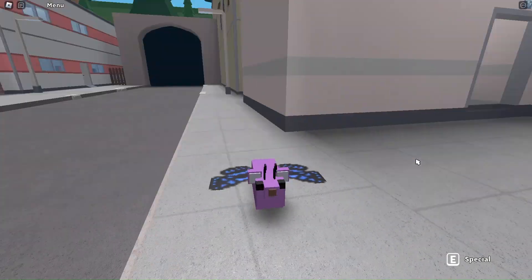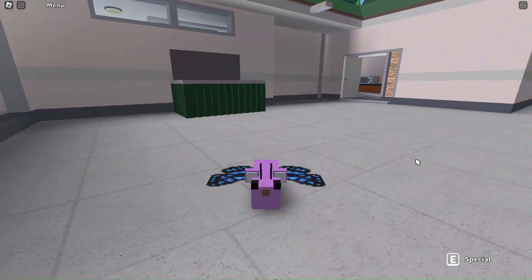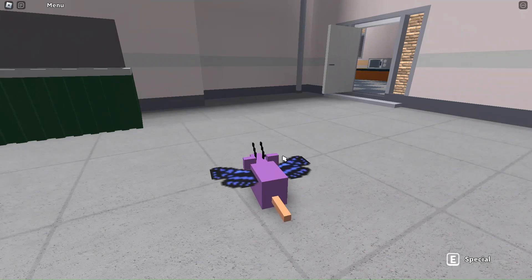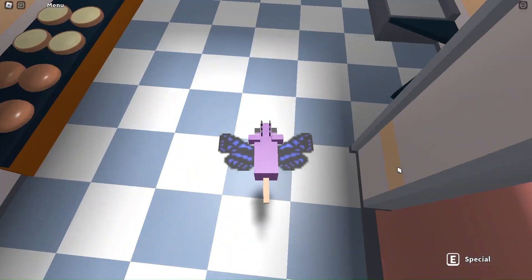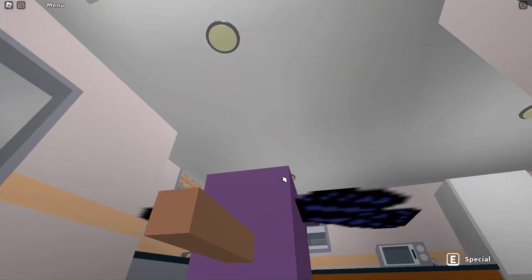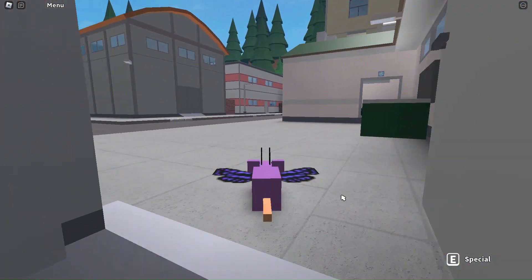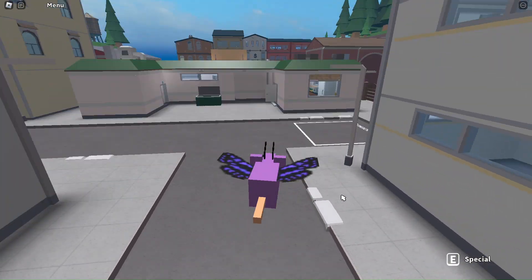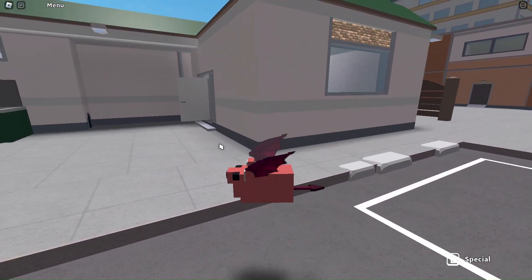The next rat is the butterfly rat. It's a lavender rat with two black antennas, white fluffy ears, a light brown nose, black eyes, and a bright peach tail. It has pixelated butterfly wings that change colors. By pressing space I can fly, and my special ability is a little fly boost.